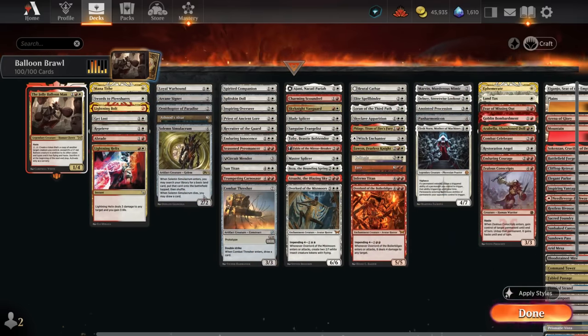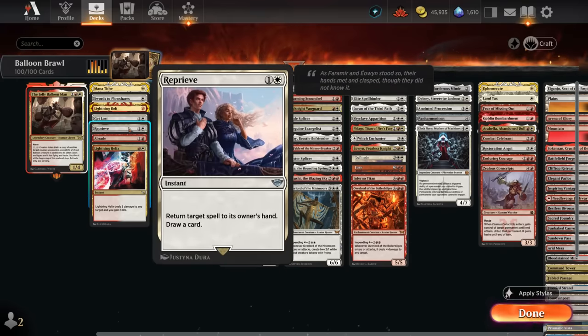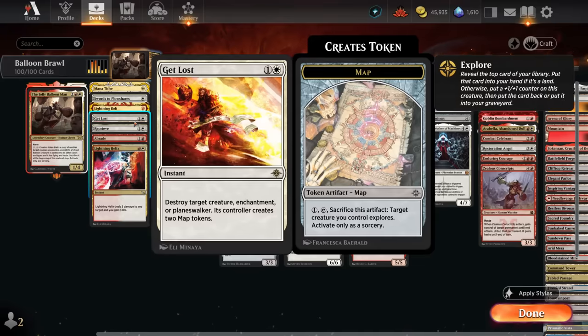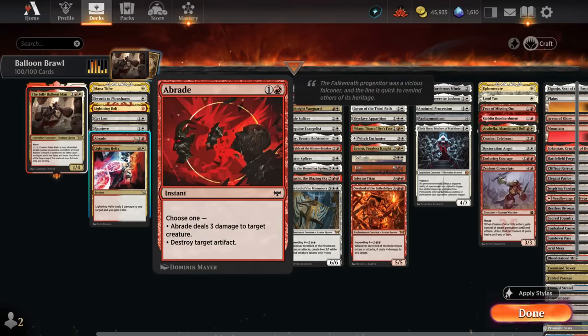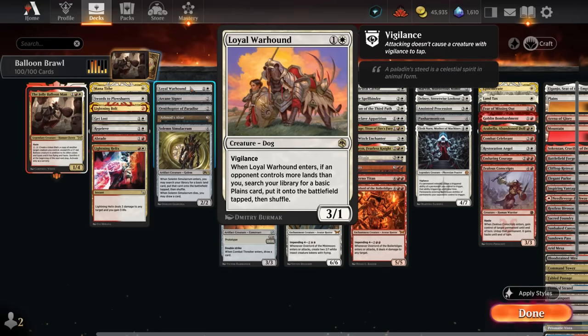Our instant speed interaction in white includes Mana Tithe and Reprieve, which bounces a spell back and draws a card. For removal, Swords to Plowshares and Lightning Bolt at one mana; at two mana, Get Lost can also hit enchantments and planeswalkers; Abrade can destroy artifacts or deal three to a creature; and Lightning Helix is a Lightning Bolt that also gains us three life.